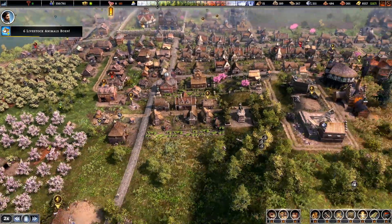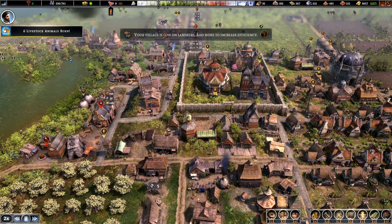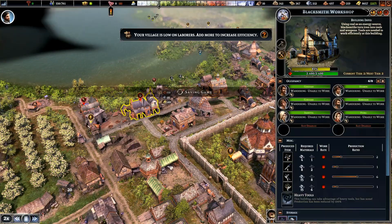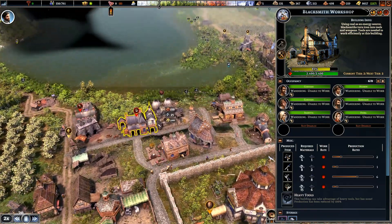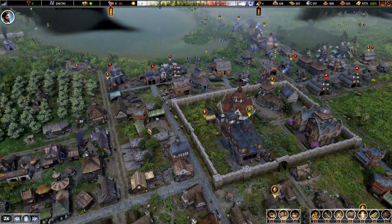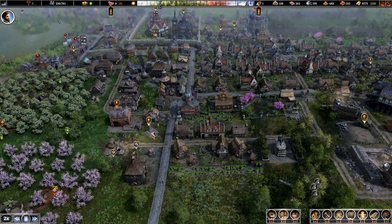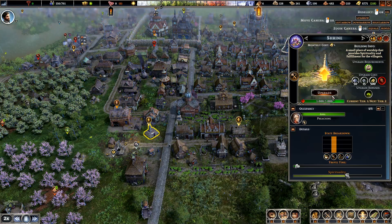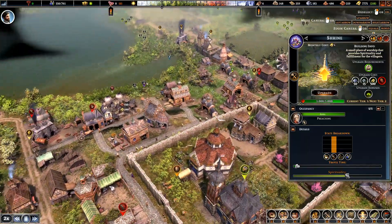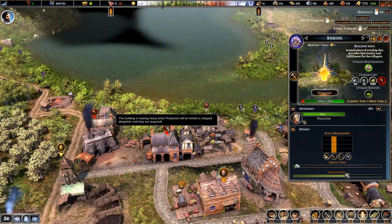Now do another blacksmith. As soon as he gets that stuff transferred, as soon as he gets that degraded before I touch anything else. He's got his iron in — I need him to get the tools in.